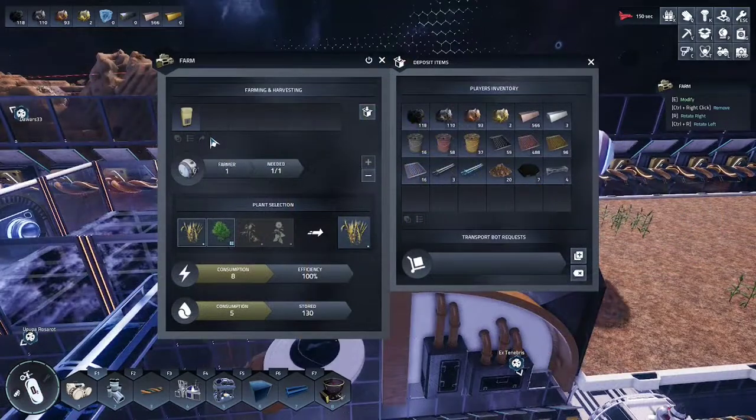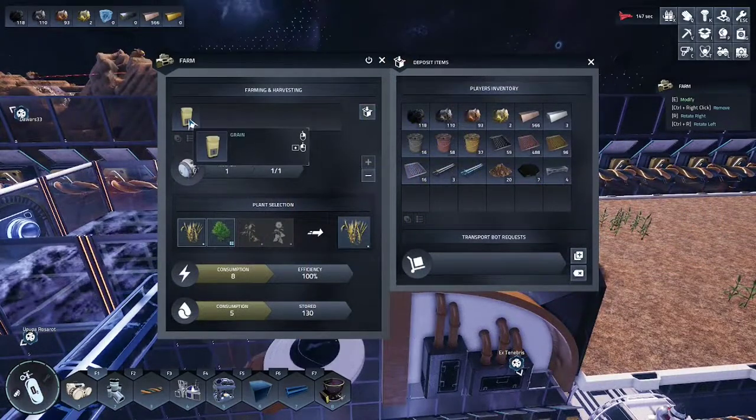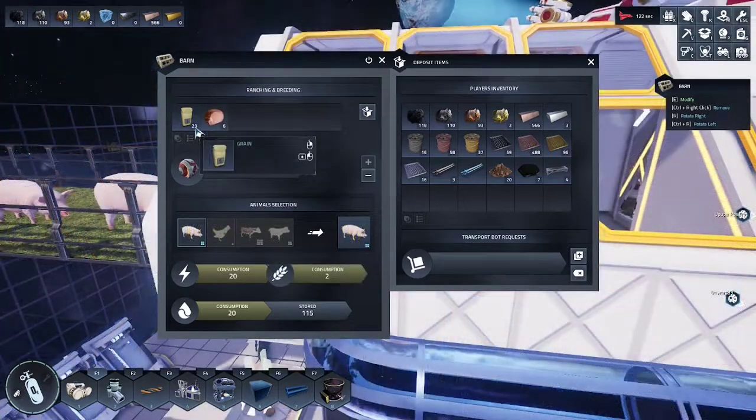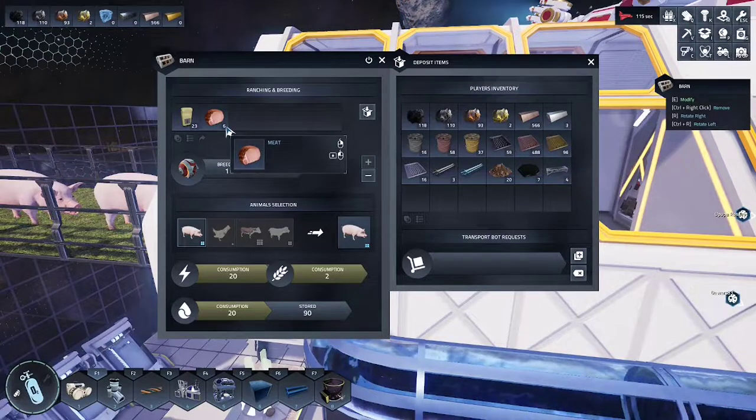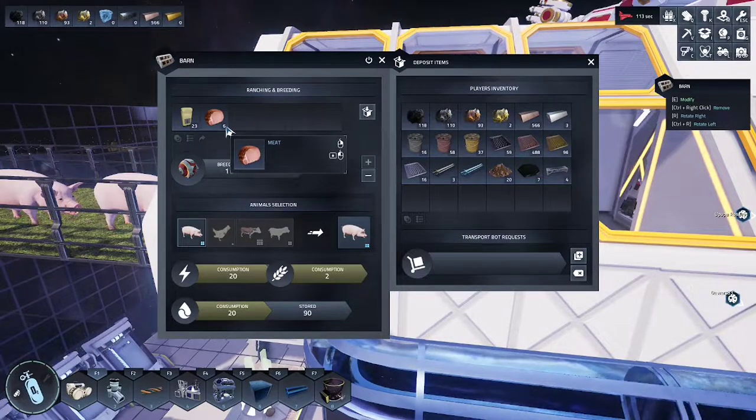In order to feed your animals you will need to collect the wheat harvested from the farm. Place the harvested wheat into your ranch and allow your animals to grow. When your animals have reached maturity the breeders will automatically harvest your animals and produce meat.